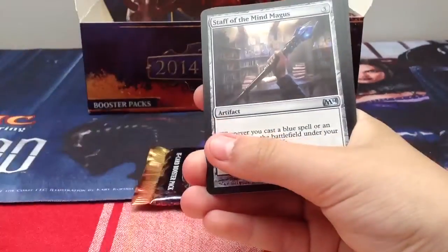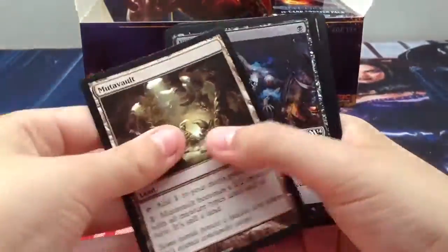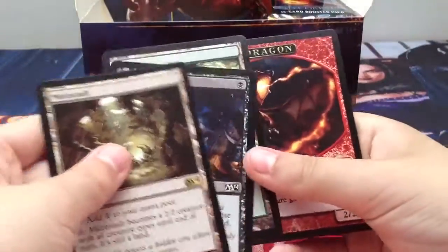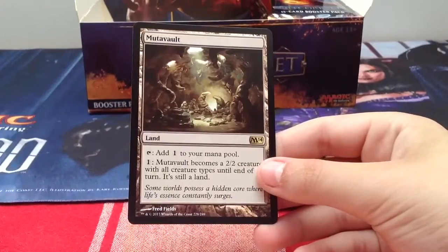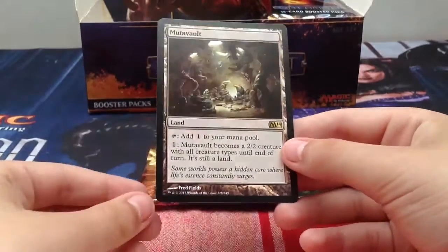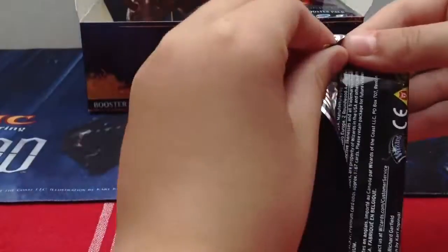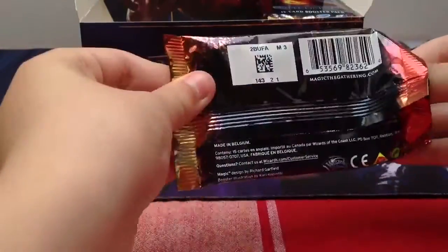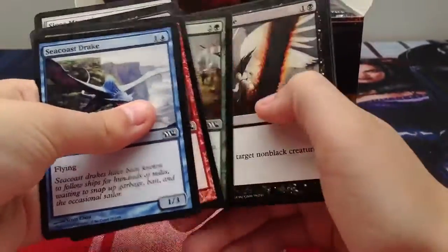Crumble to Dust, Staff of the Mind Magus, Mutavolt, and a foil Wild Rebirth - and a dragon token! Mutavolt: one land that adds one generic. Pay one generic and Mutavolt becomes a 2/2 creature with all creature types until end of turn - it's still a land. Basically when you have a Sliver deck this is an awesome card, because Merfolk have a lot of lords and Slivers also have a lot of things. I also have a foil version of that.